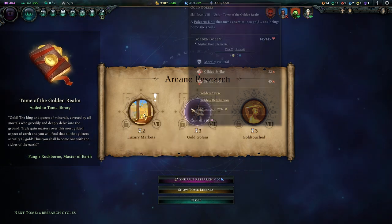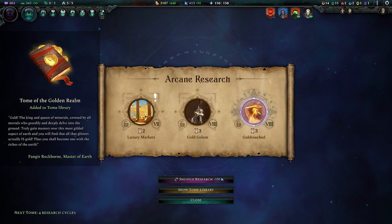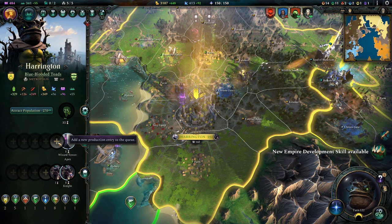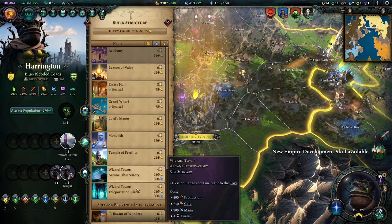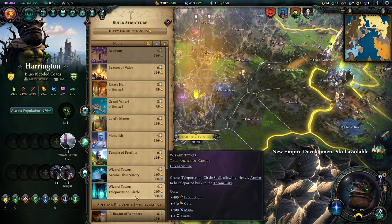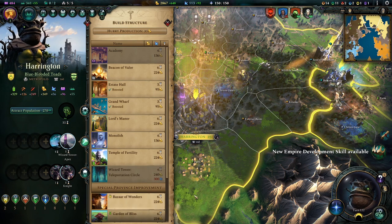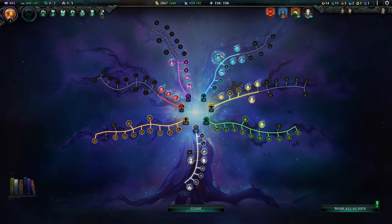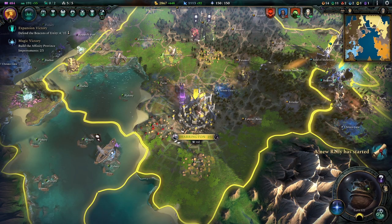Truly gain mastery over this most gilded aspect of earth. Let's get this - minor race transformation, Touchback Gold. Why not? The minor race transformations generally don't come without an issue. Teleportation circle allowing friendly armies to be teleported back to the throne city - not that we need it. But we'll just keep building the wizard tower out. Mana boys - we are a little bit strapped. Let's get us some mana in here, just so we don't run into some silliness down the road.